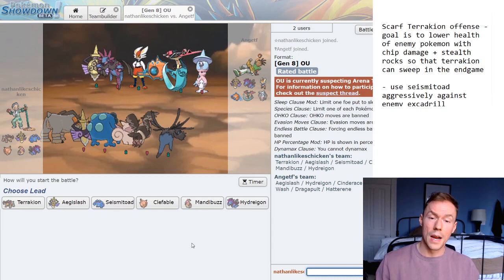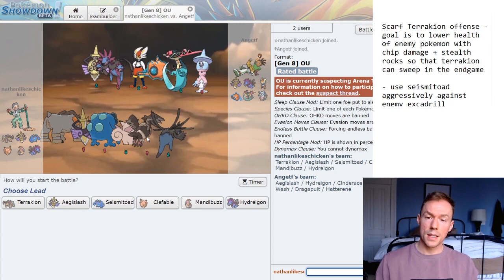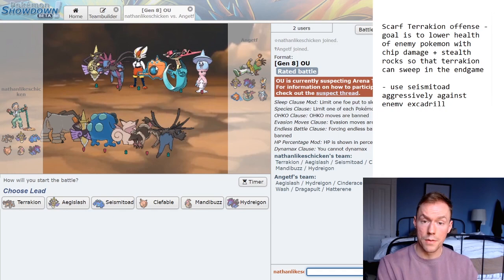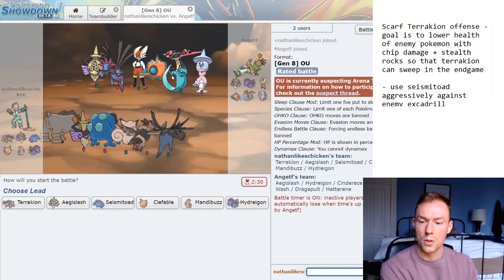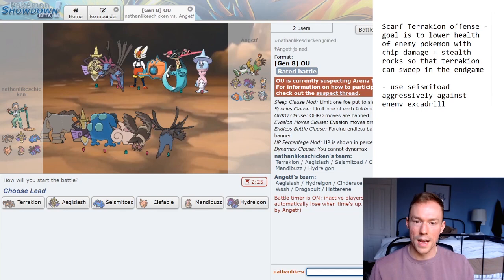Okay, so for this matchup, this guy's got a much more aggressive team than the last one. I'm going to have to be very careful about what matchups I field at the right time. I'm guessing he's going to go for one of his pivots at the beginning — these four are probably the main culprits. Terrakion matches up pretty well versus everyone but these two because he can't OHKO them from full. I don't love leading with Terrakion — I want to keep him safe in the endgame. Aegislash — not my favorite matchup with these guys. Seismitoad against these special attackers is a bit scary, but it does wall these two very cleanly.